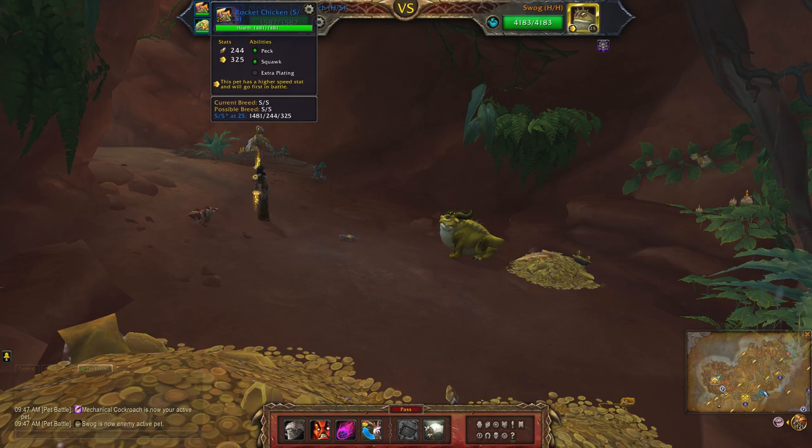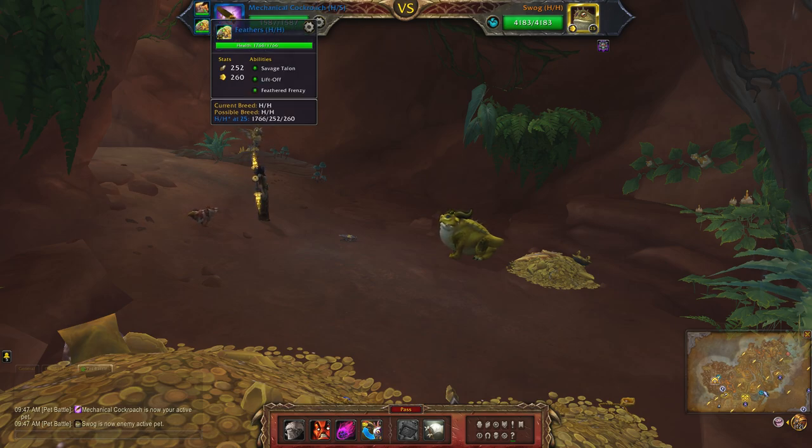Followed by two pets - just throw in whatever you like, ideally ones that have strong aquatic damage. I'm using the Rocket Chicken with Peck, Squawk, and Extra Plating. This is just one I threw in there because I don't normally play this one. As I said, just use whatever mechanicals you like here. And Feathers, which is a quest pet from an older expansion - I'll link it in the description. Feathers with Savage Talon, Lift Off, and Feathered Frenzy.